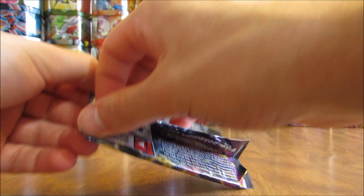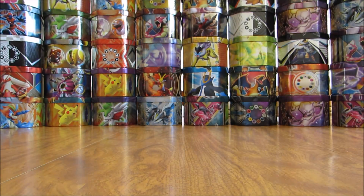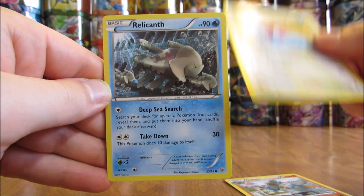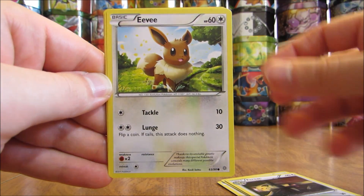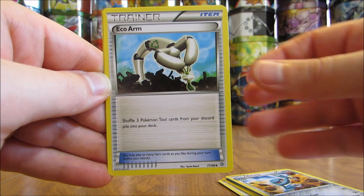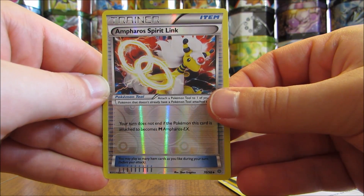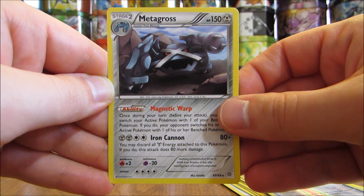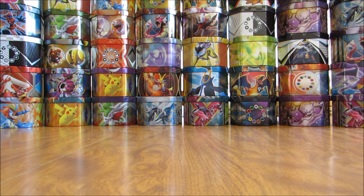Hopefully saving the best pulls for last here, having some last pack magic. Ancient Origins pack now. Third and final pack starts with a Golurk, Porygon, Relicanth, Persian, Eevee, Hex Maniac, Metang, Eco Arm. Reverse holo of an Ampharos Spirit Link — that is an uncommon. And the final card here is a Metagross, one of my favorite Pokemon, but it is a rare non-holo. So a solid tin overall pulls-wise.